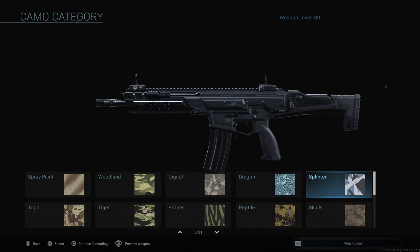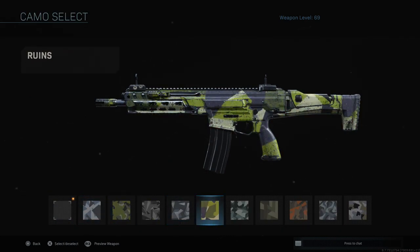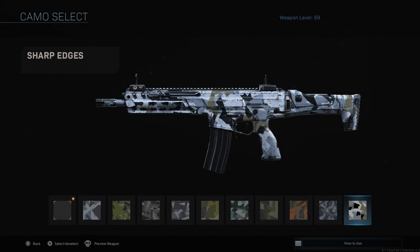After the Dragon Camo, you have Splinter, which is for getting long shots. The best advice is to play Ground War — the bigger the map, the longer the lines of sight, and the easier it is to get long shots. Pretty plain and simple.